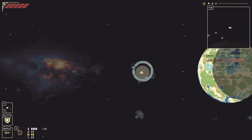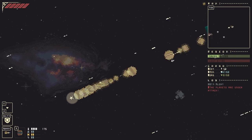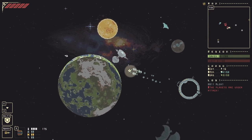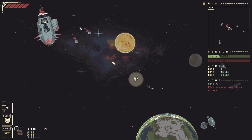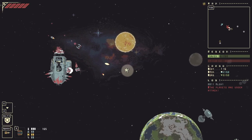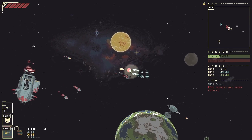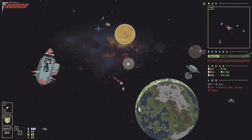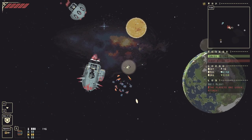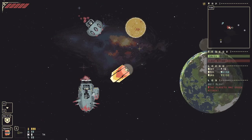We've got a planet under attack — we are responding and on route. We'll take care of your planetary annihilation situation. They're firing drop pods to invade the planet. Kill the missile, shoot down the drop pods. Oh, there's two of them — that's not going to be difficult to deal with at all.